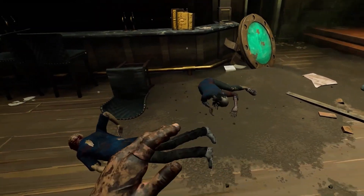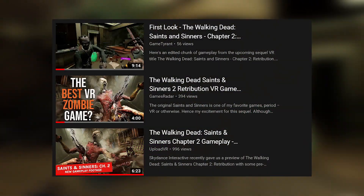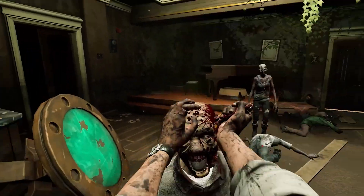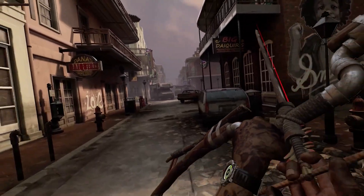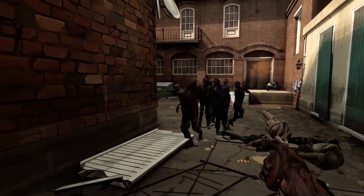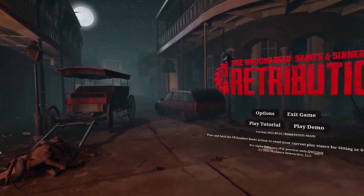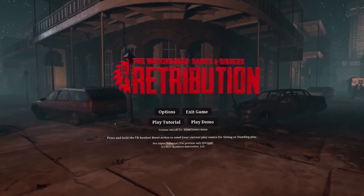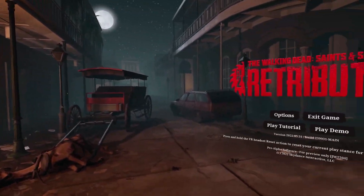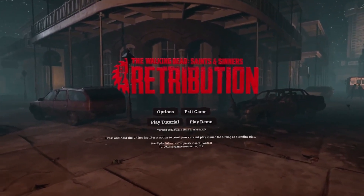We're going to be taking a look at each of the three videos that have been provided to us, and I will be linking all of them in the description below. The first one we're going to be looking at is by Upload VR. Already we can see that the title screen looks absolutely amazing — it looks to be in the French Quarter with the tower very close by.